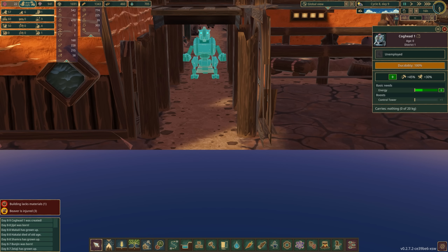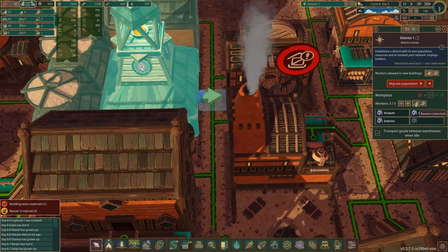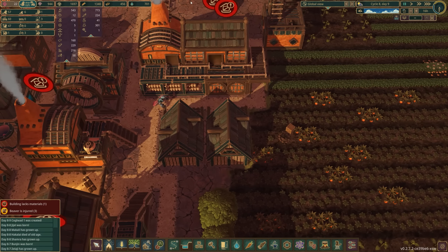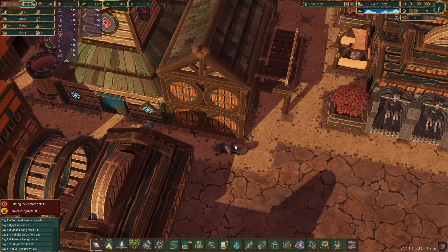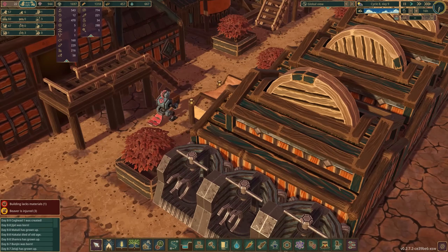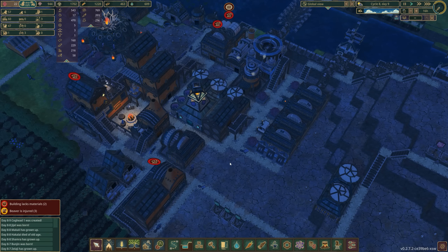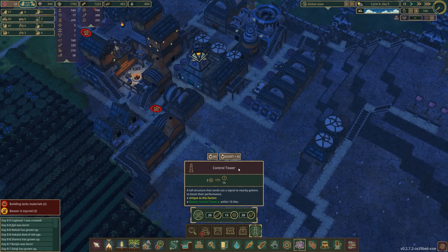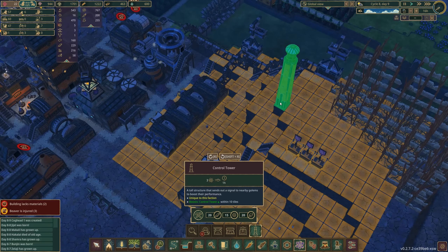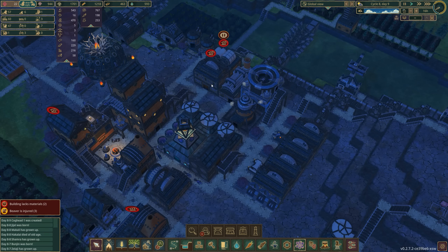Coghead has 45% work speed and 30% movement speed, which is pretty nice. We can select golems and say we want to have some assigned to a building — it looks like Coghead is going to be one of my haulers. What's with the tail, by the way? Is the tail actually necessary for a robot? Probably not, but it sure looks cool. We're building our own robots! There are some things we can do to boost them — a control tower being one of these things. You can place these down and it's going to boost up their performance even further, which could be pretty useful if you know where you're going to have them working.